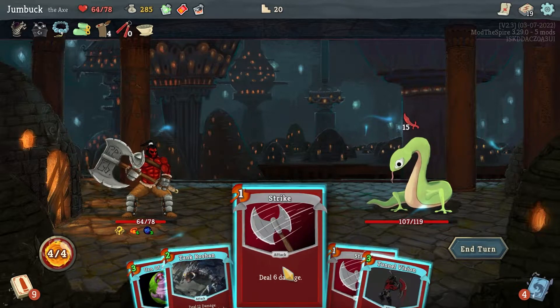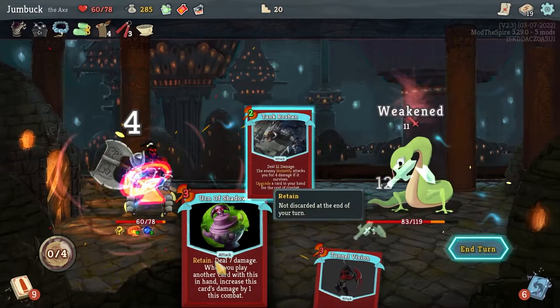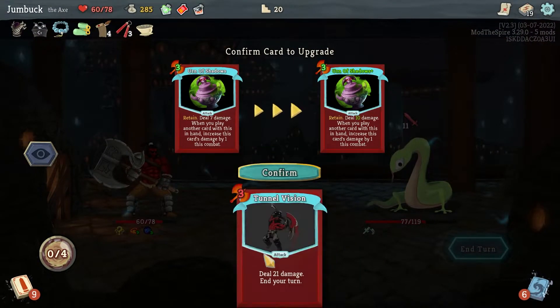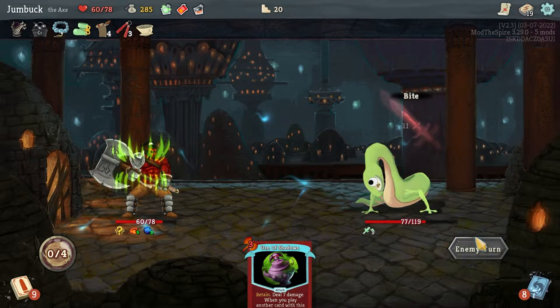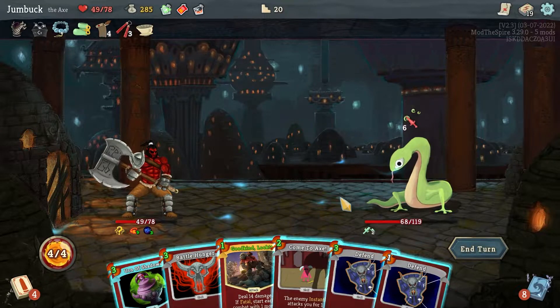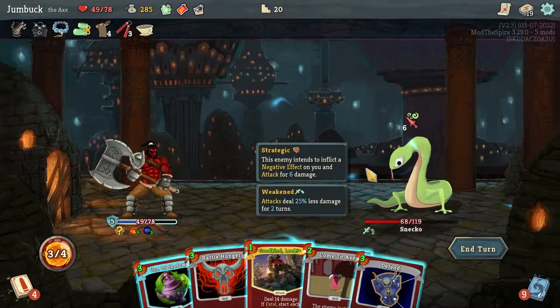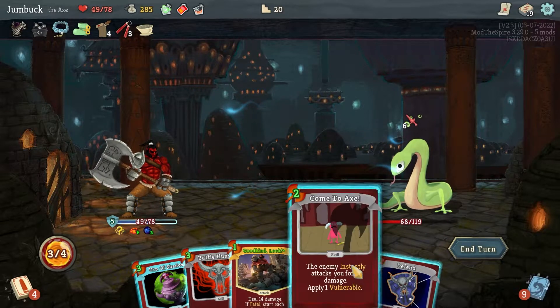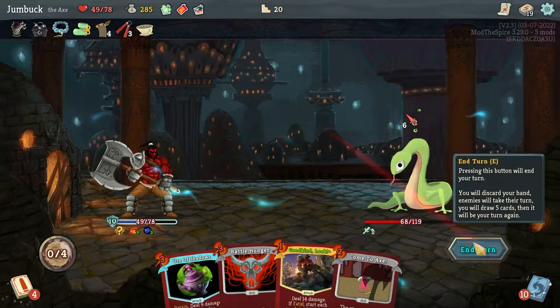I can stab you twice and then Tank Roshan. If I do that it deals 10 damage — just an extra 3 damage I guess, or that which deals extra damage, I'll do that. I'll go for a Defend. If I play that, then that's the only other thing I can play. Nah, I'll go for a Defend.